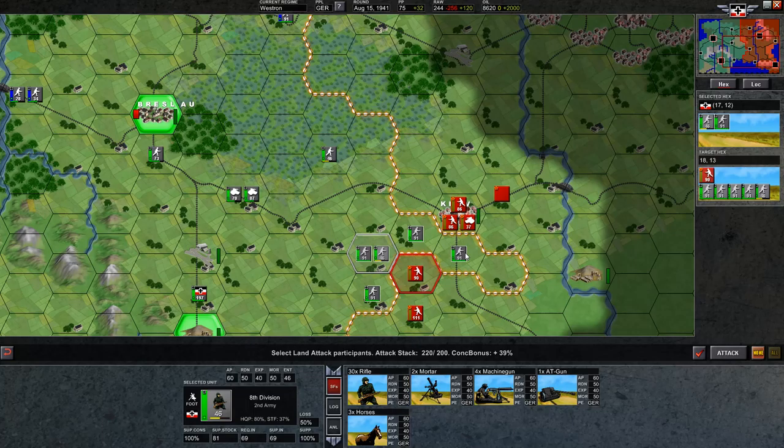If this unit was belonging to another headquarters, this attack would lose its concentric bonus — its ability to coordinate — because it had two different headquarters units attacking. So if you're doing an attack with more than one HQ, it's possible for it to suffer a bit of a penalty. However, in this case, now we're going 20 over the attack stack.